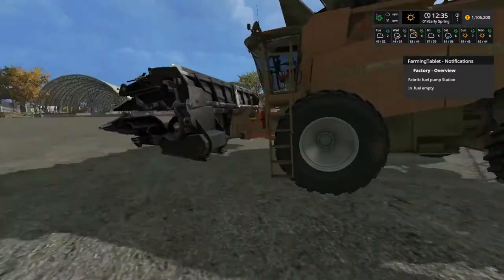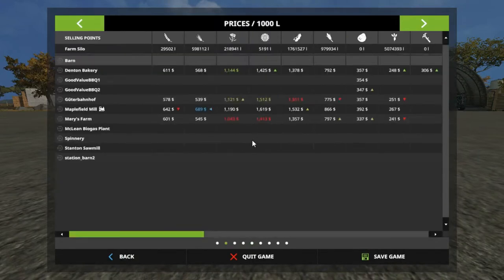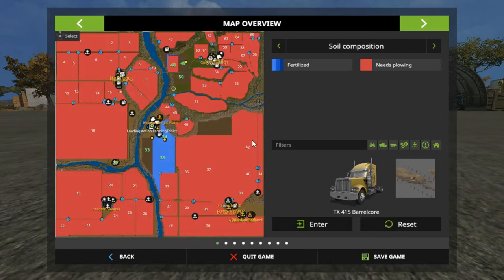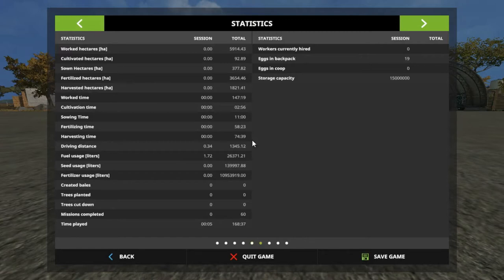We don't have any animals — they're all full. Still got the big glow, still got the great demand for barley. Field 48, that's when we bought it, needs plowing. These others are okay, that section's okay, all this down here is still okay and fertilized, so we're doing real good.